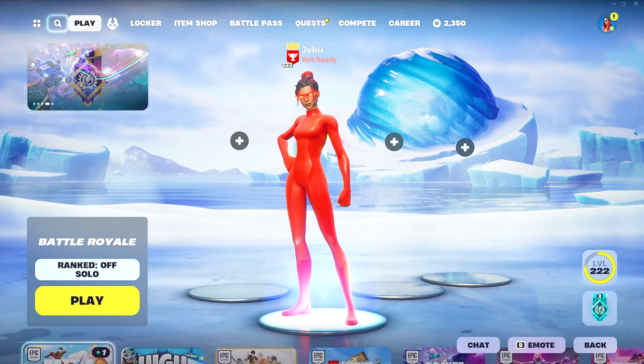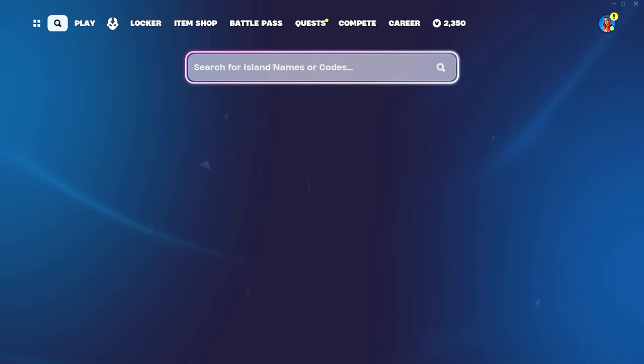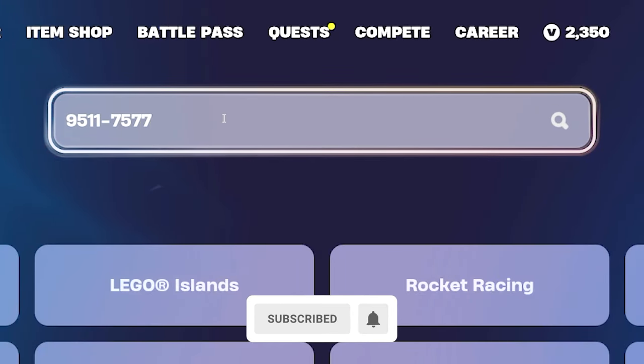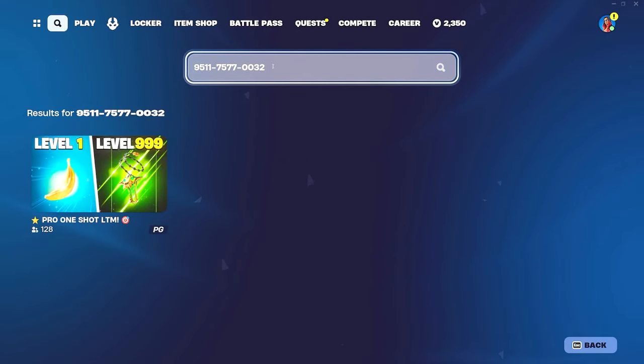Go up to the top left-hand corner and click the magnifying glass. Here we can input the island code. Type 9511-7577-0032 and then go ahead and let it load.